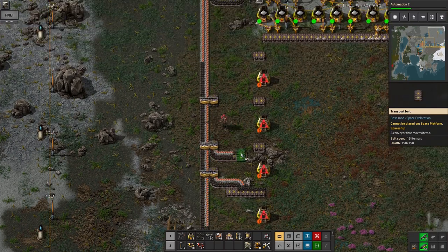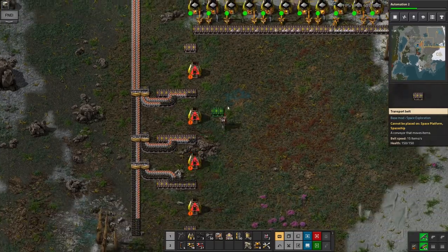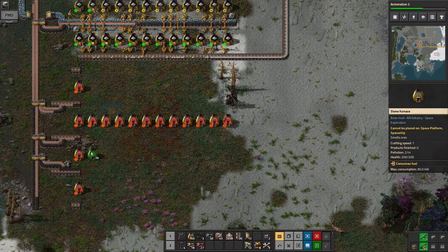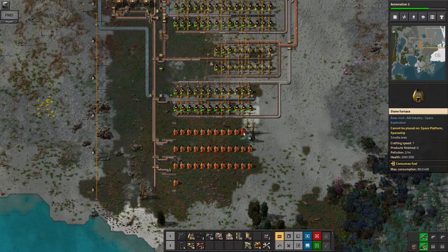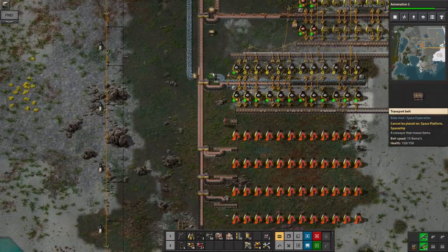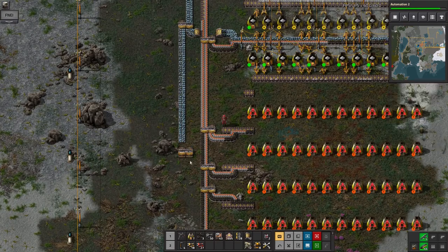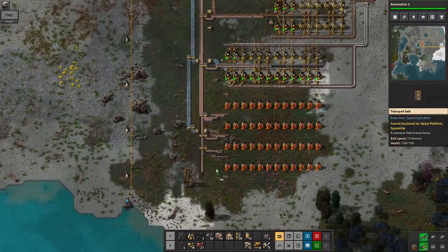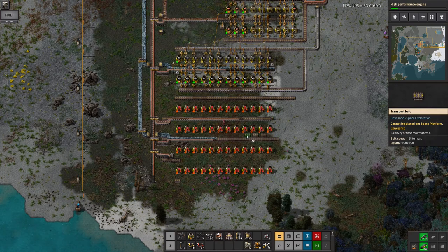Here I'm setting up the fuel for the furnaces. There's one of them the other way up because of the way inserters work — inserters always insert onto the other side of the belt, so I need to have this on the near side of the first one. I'm going to run iron ore through the middle belt, and then it'll get passed up into the first set of furnaces to be turned into iron plates, and then into the second set of furnaces to be turned into steel.